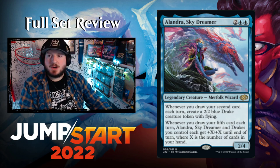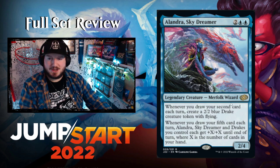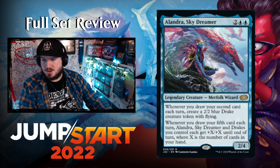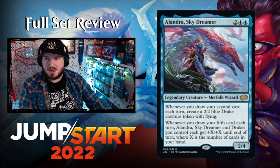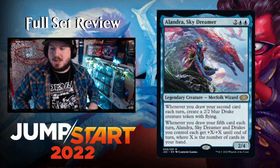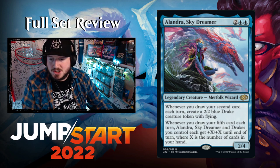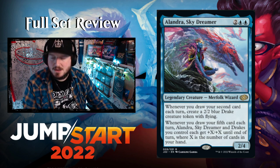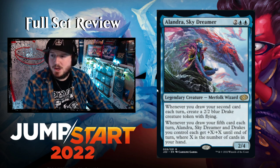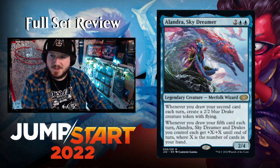Jumping to blue. First up: Elandra, Sky Dreamer — two blue blue for a 2/4 legendary Merfolk Wizard at rare. Whenever you draw your second card each turn, create a 2/2 blue Drake creature token with flying — this could go in my Vandals deck. Whenever you draw your fifth card each turn, Elandra and Drakes you control get +X/+X until end of turn where X is the number of cards in your hand. Just a card draw behemoth.